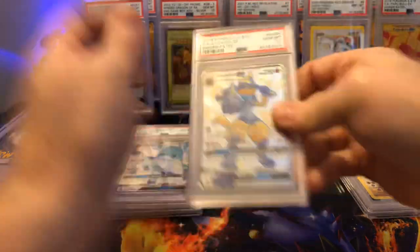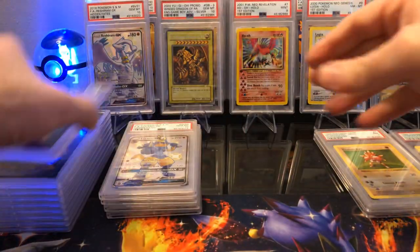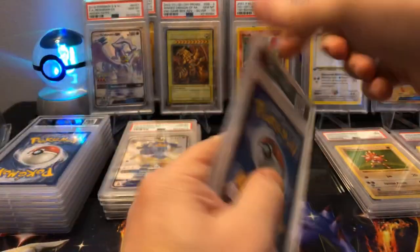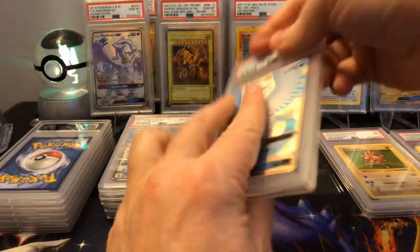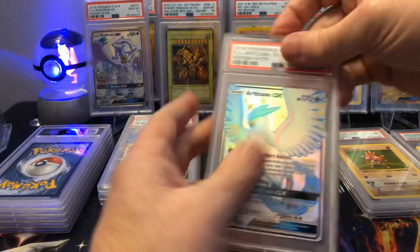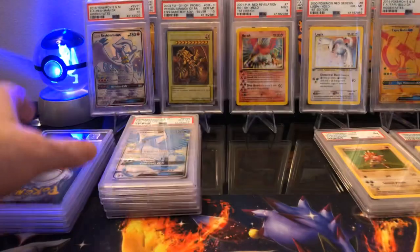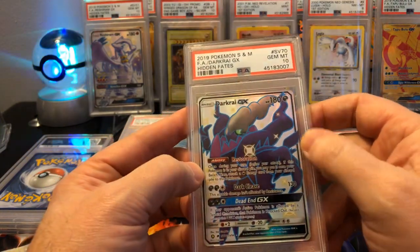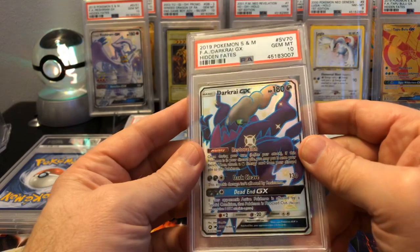Lucario — need a Gem Mint 10 of this for the set — Gem Mint 10, awesome! Another Glaceon — Gem Mint 10! Another Lucario — Gem Mint 10. Articuno — I do love the legendaries — Gem Mint 10! I submitted about five of these. Another Articuno — Gem Mint 10. Another Articuno — Gem Mint 10. And Darkrai — I was a little worried about the centering on this one, but I think it was good enough to pass — Gem Mint 10!